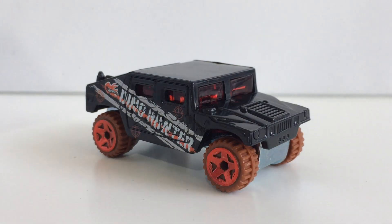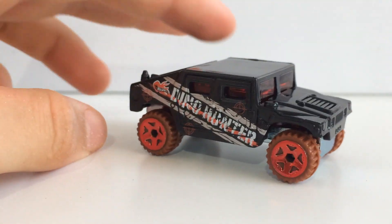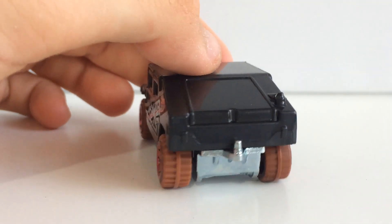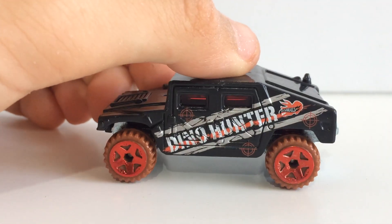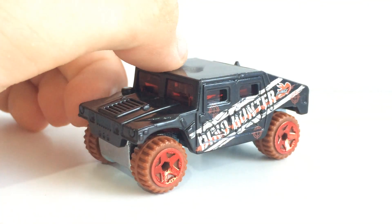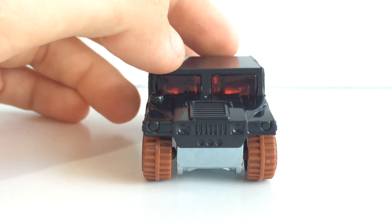Alright, the first car from this pack. Here we have a Humvee - a very, very wide Fantasy car. It has Dino Hunter on the side. Obviously this car is based off a Hummer. I'm pretty sure Hot Wheels have the license to do Hummer, but I really don't know. I have not looked that up to see if that's true or false, but still, this is such a wide car.